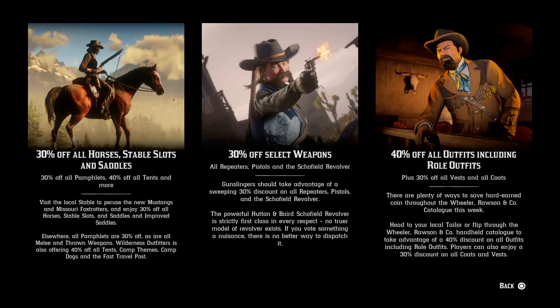We can see the weekly benefits for this week: 30% off all horses, stable slots, and saddles; 30% off selected weapons; 40% off outfits, including role outfits. That's handy because there are some nice role outfits included.